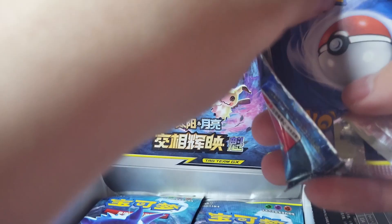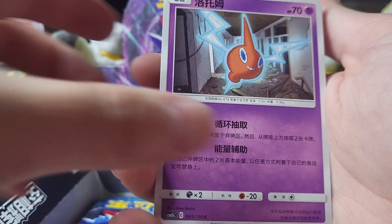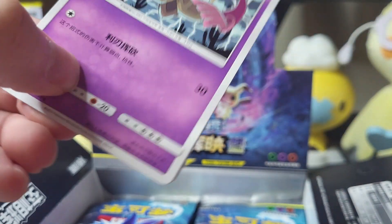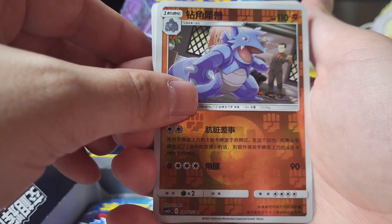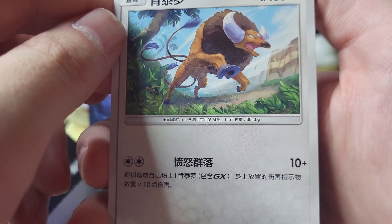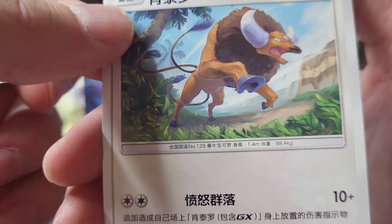All right, let's keep going. We pulled our secret rare but we can always get something really nice still. We have Celebi and we have Butterfree and then we have Gengar. I keep stopping after the holo because I keep thinking there's not more than three, but there is. We got Rotom, we have Raichu again, and we have Exeggutor and Tauros — what is that? Why did they make his mouth like that? He looks so weird!